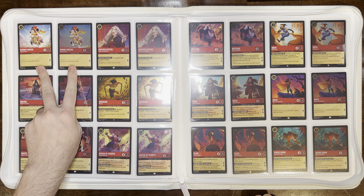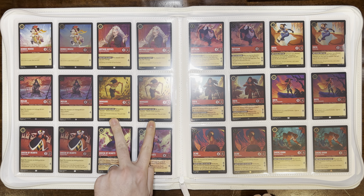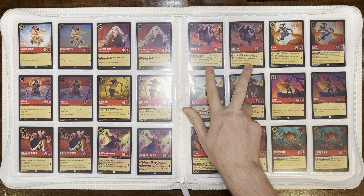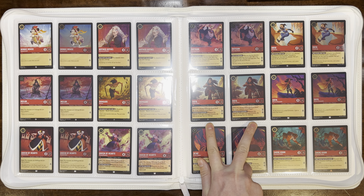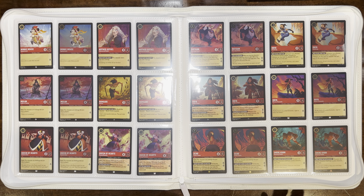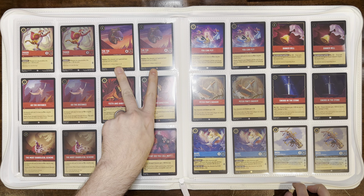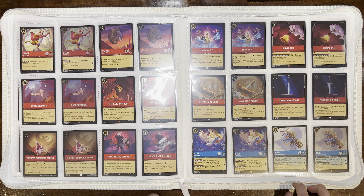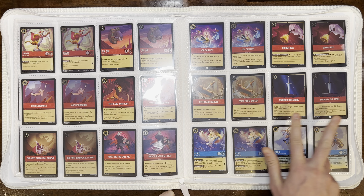Minnie Mouse Zipping Around, Mother Gothel Withered and Wicked, Mulan Soldier in Training, Namaari Nemesis, Queen of Hearts Impulsive Ruler, Queen of Hearts Sensing Weakness, Raddigan Very Large Mouse, Raya Headstrong, Raya Leader of Heart, Raya Warrior of Kumandra, Scar — our next legendary — Vicious Cheater, Shere Khan Menacing Predator, Tigger One of a Kind, Tuck Tuck Wrecking Ball. Then the action cards: Go the Distance, Teeth and Ambitions, The Most Diabolical Scheme, What Did You Call Me, You Can Fly, Dinner Bell, Peter Pan's Dagger, and Sword in the Stone. Lots of Raddigan cards in this set!